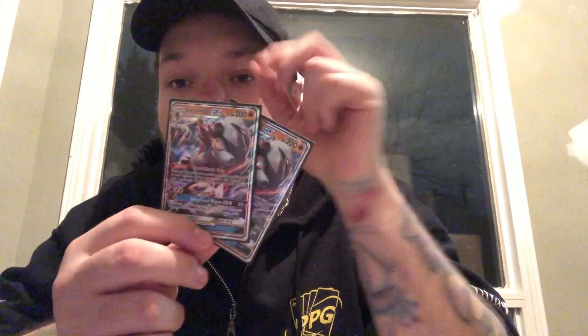We play Lycanroc GX to take care of that Psychic weakness with its Grass-type weakness. Lycanroc is really good for bringing up Pokemon, getting a big attack off with Dangerous Rogue, or using Claw Slash to knock out things like Tapu Lele. It has to evolve from something, and we have these Rockruff promos — the Trainer Kit one. It's really strong; Tackle can knock out a Zorua with a Strong Energy.